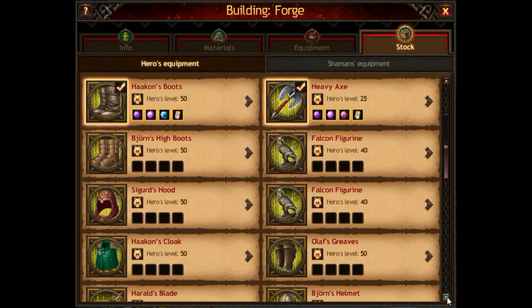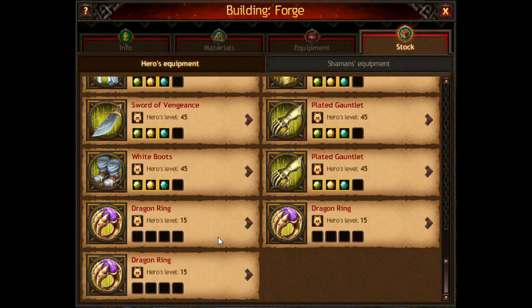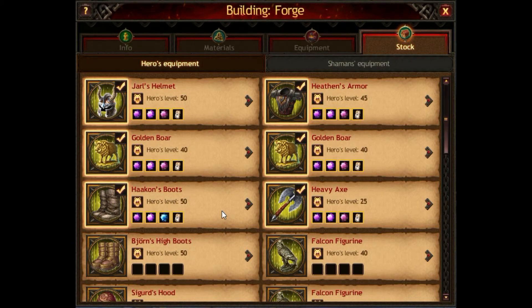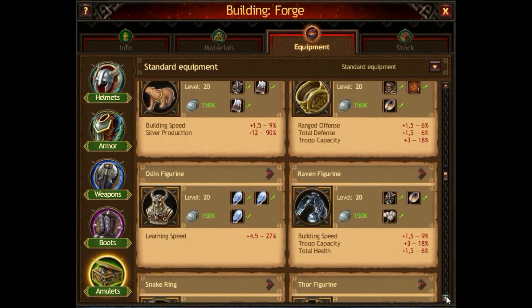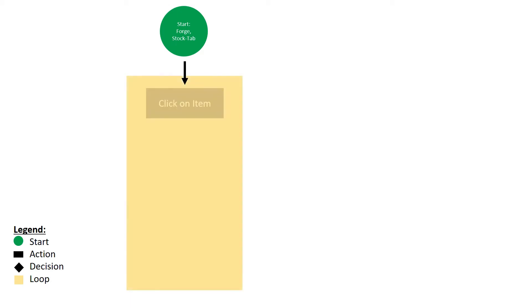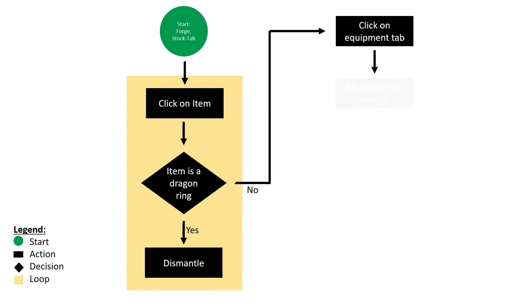It will look like this. I'm in my stock menu and I scroll down until I've passed all my gear which I want to keep. Then I click on the gear part and check if it's a Dragon Ring. If yes, I will dismantle it. Once every Dragon Ring is dismantled, I will move to the Equipment tab and scroll down until the Dragon Ring is shown, then select it and craft it. Here again as a scheme: start at the Stock tab, select the gear — if it's a Dragon Ring, dismantle it; if not, move to the Equipment tab, select the Dragon Ring, and craft it.